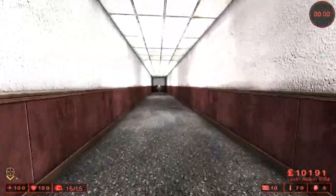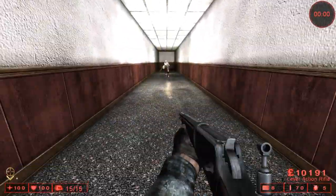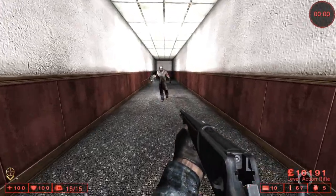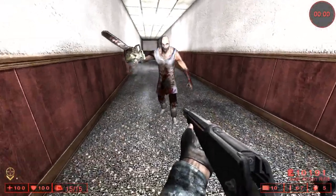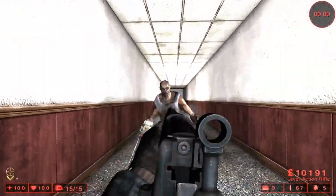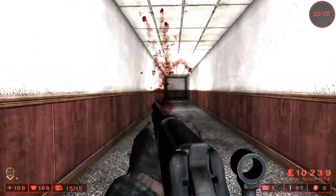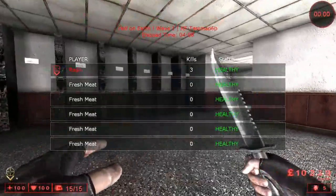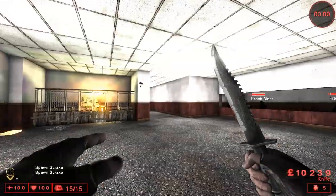The second weapon is the lever action rifle. It can shoot and reload a lot faster, so it's more practical for close-quartered areas where a scrake is right in your face — you can stun them pretty easily. On Hell on Earth it takes five shots to kill a scrake, and on suicidal it takes about four.